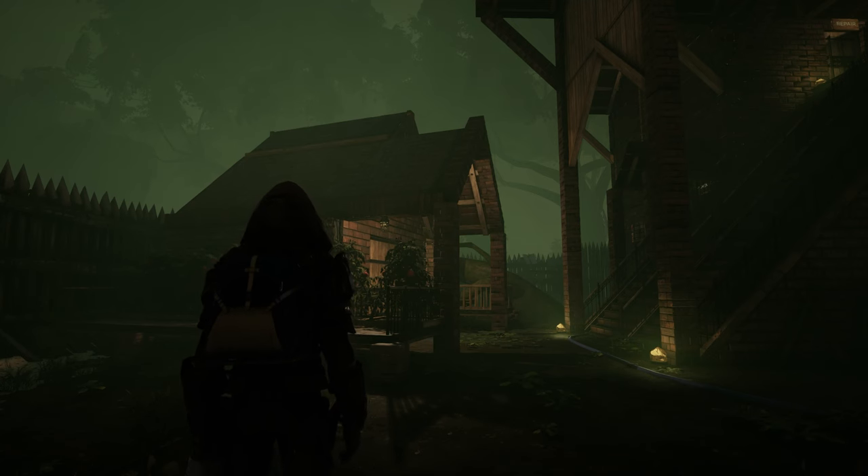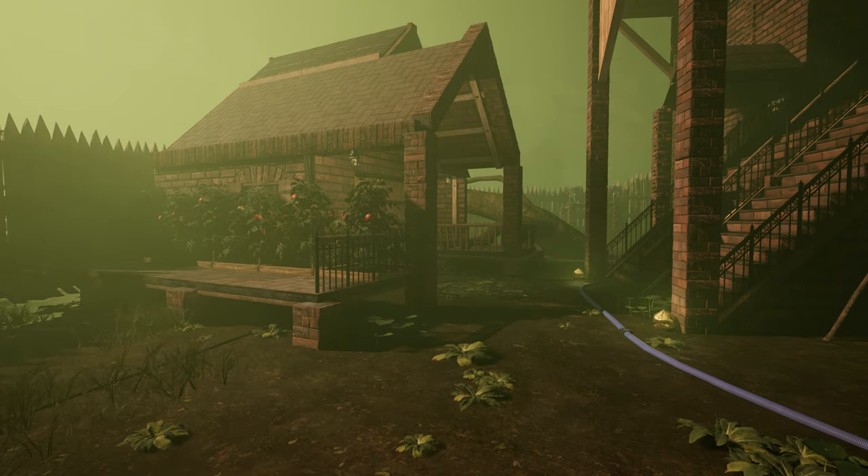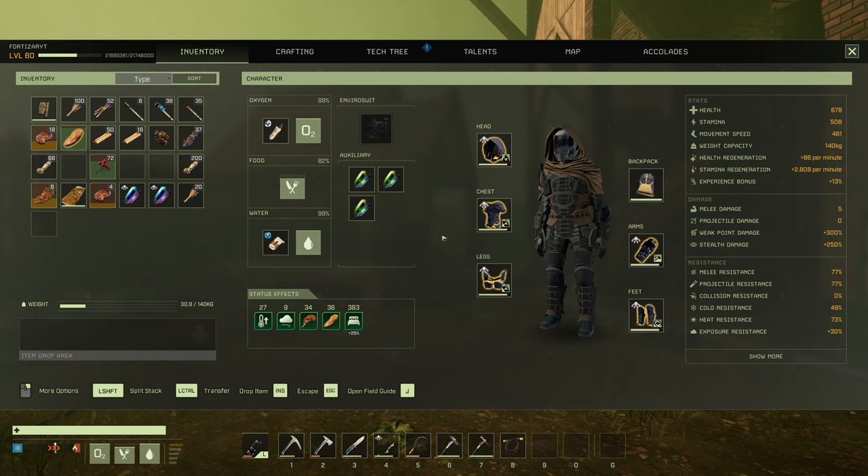Hello everyone and welcome to the week 92 update for Icarus. In this week's update, modules got changed again, we get horse mounts, DLSS 3 got added for Nvidia 40 series cards, and many other changes. Let's start off with the module changes first.